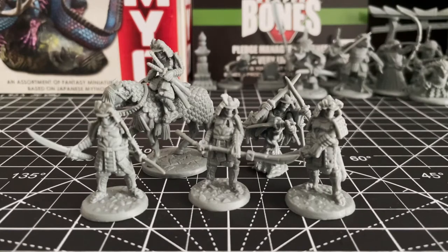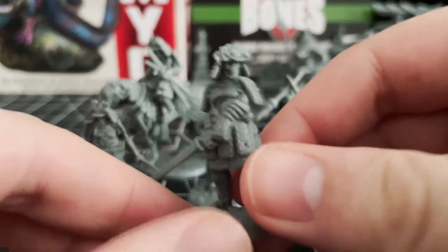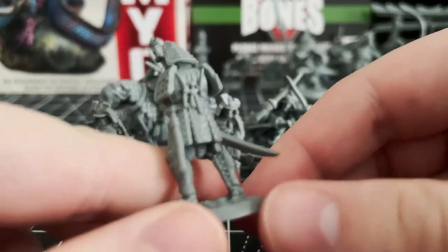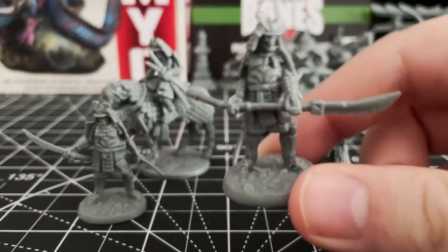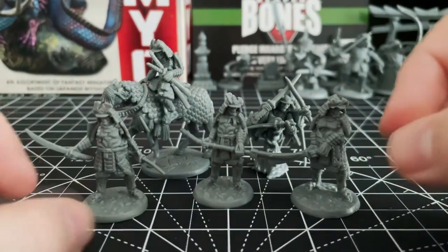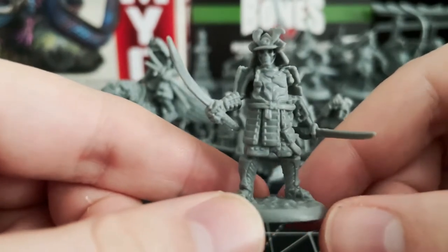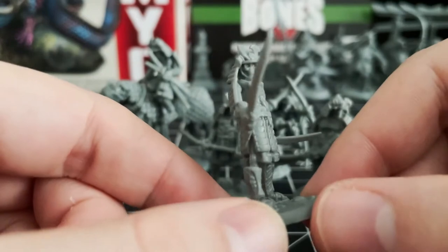Honor beyond death — yep, we got ourselves some skeletal samurai. This first one is actually perhaps the figure that started it all, as this is the one and only recast in the entire Daimyo set. I appreciate that the three standing ones are not just clones of each other — as skeletons, I imagine that'd be pretty easy to end up doing — but each has something different, whether that's a broken helmet, a hole in their armor, or a completely different weapon or two weapons as opposed to one.